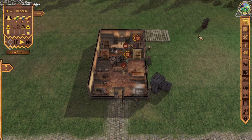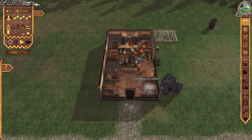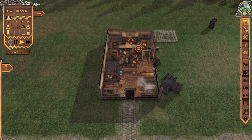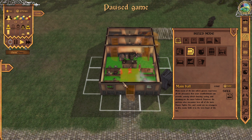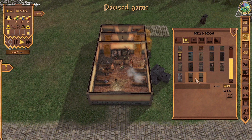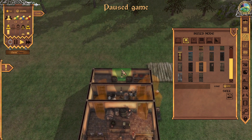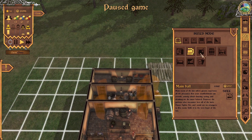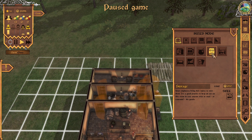Hey guys, Britta here, welcome back to Crossroads Inn — this is part three of our series. I just went and got another loan for up to 27,000 so we can begin to expand. We're in the main hall and we just didn't think what I had was anywhere near big enough. We certainly need to move things around — we need storage.